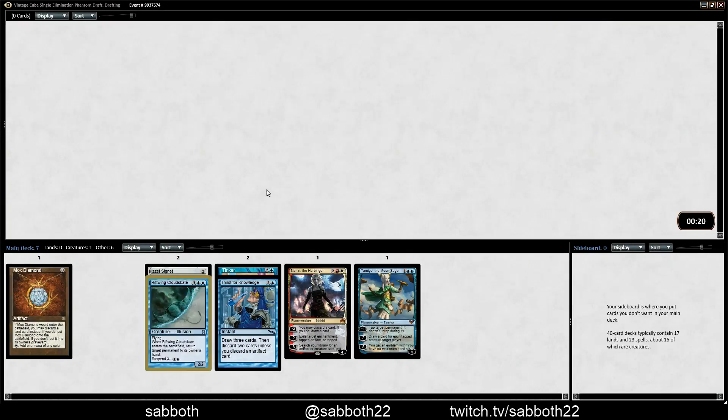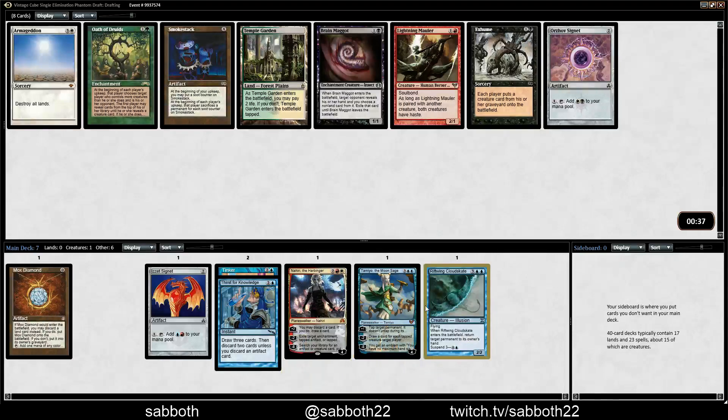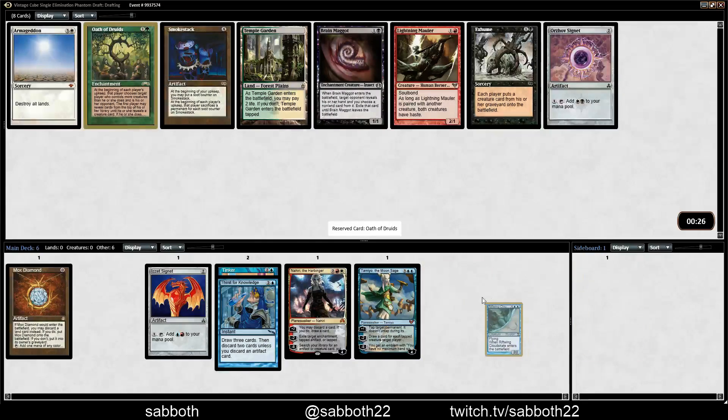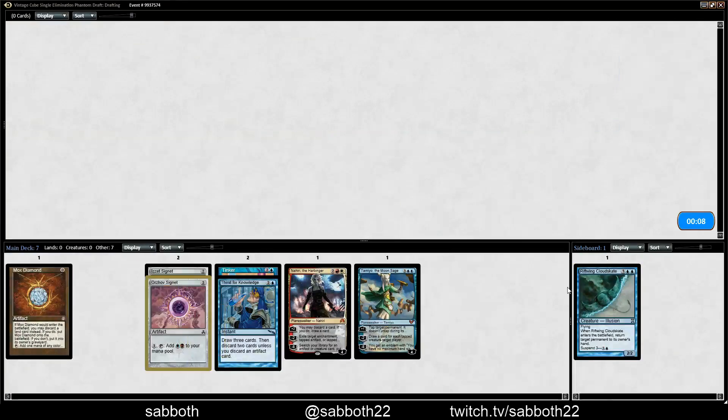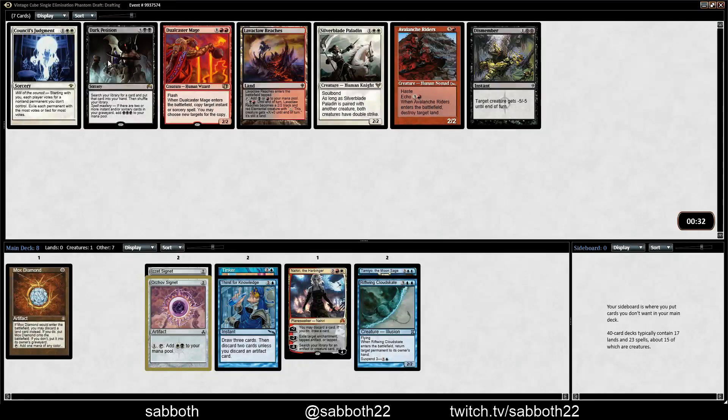I'm just going to take the Cloudskate. It comes in handy in a lot of situations where you wouldn't expect it. Oath of Druids — now that is interesting. We don't really have any creatures... well, we don't have to play the Cloudskate. We don't have that many creatures, so we could take Oath and just play one or two powerful creatures — we have Tinker for one. But I'd rather just get the Orzhov Signet; it keeps our deck a little less constricted on what it can play.